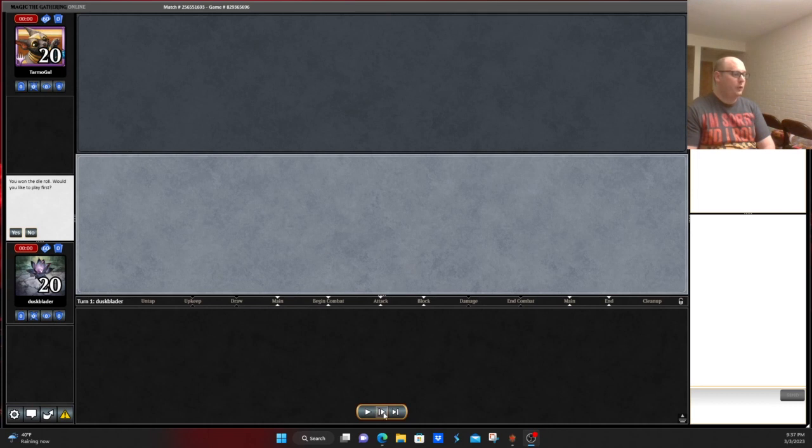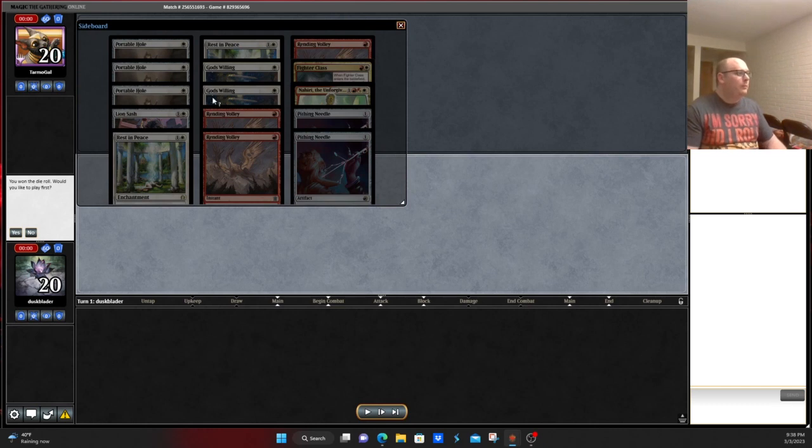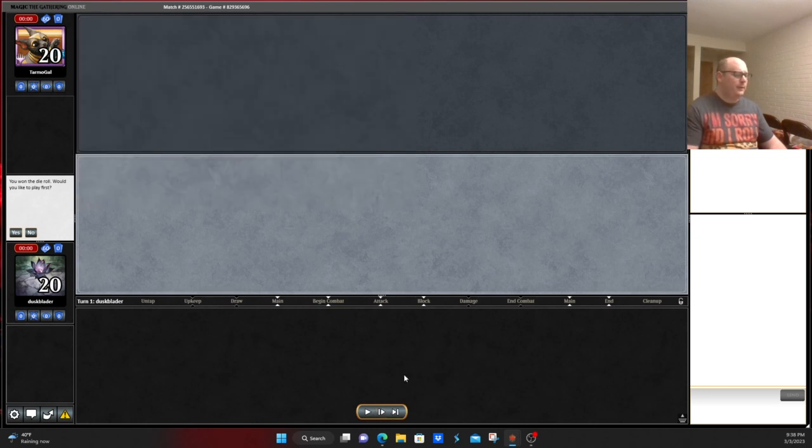We're back for game number two. Looking at sideboarding — we're going to bring in two of the Nahiris, looks like, for one of the smaller Nahiris and Fighter Class. Don't know whether that's correct or not. Once again, the sideboard of this deck was fairly experimental. Want to be on the play at least, which is nice.